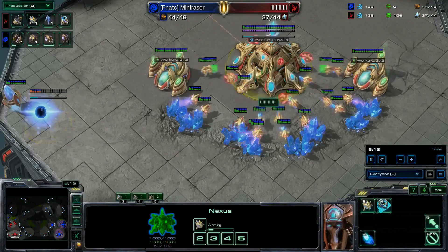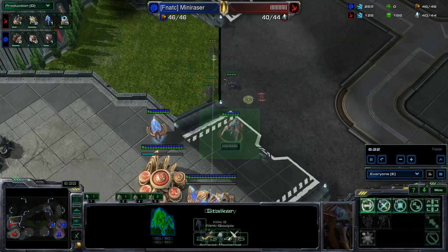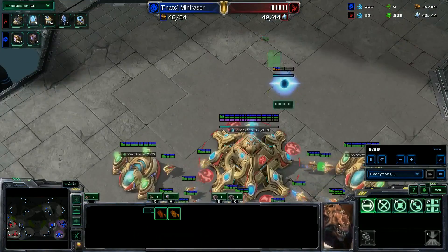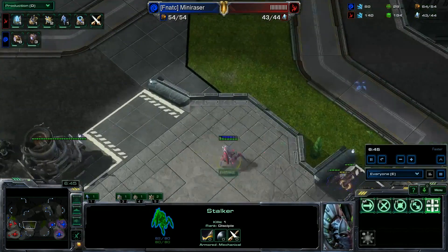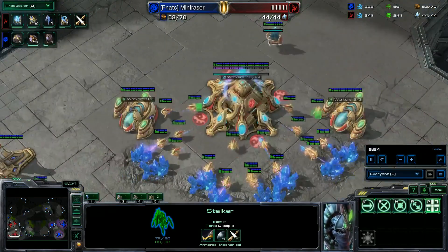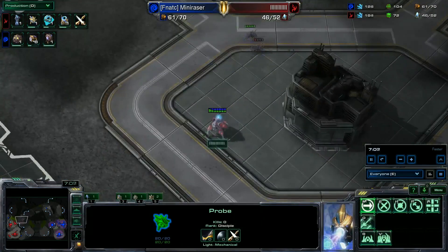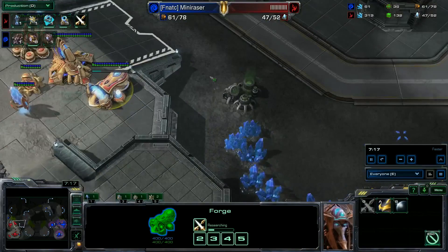So now I'm building the Twilight Council. In the meantime, I'm not chronoing probes too much because I can't really afford it with the stalker and the Twilight. You can poke to see if they're getting plus one weapon. You want to kill as many lings as you can — the goal with the stalker is to repel lings and clear around your third so they don't know you're grabbing it. I didn't chrono my second stalker, which is a mistake. So here I'm going to put down the Dark Shrine.